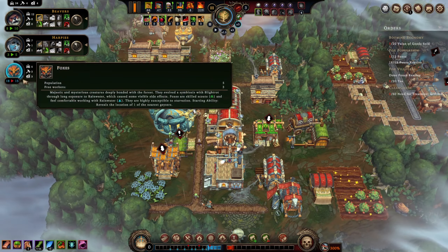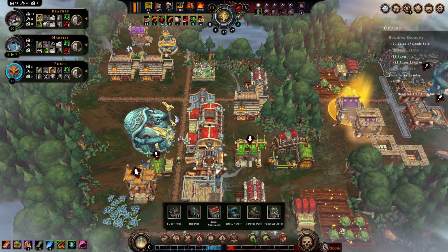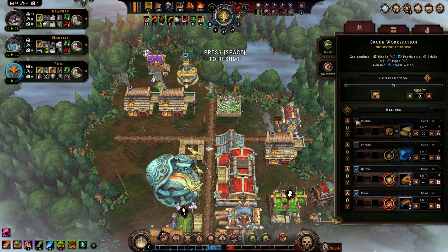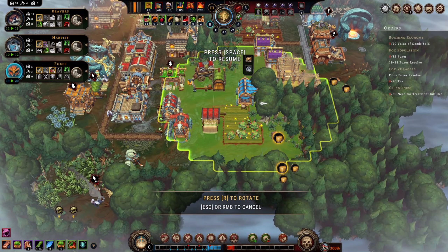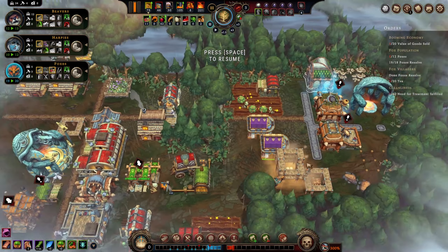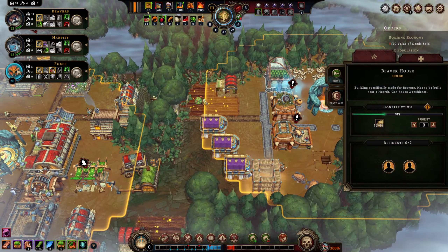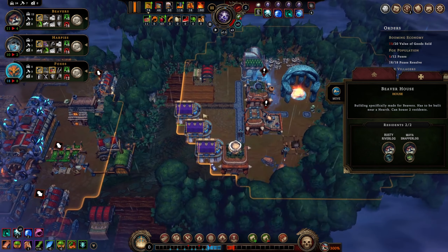We'll stop favoring the foxes — I can still keep some above the reputation threshold, that's good. Are we doing on bricks? Even though I haven't made a single brick this game, let's get the crude workstation going. We want the bricks for sure. No fabric, no planks — just bricks. We need to mine some clay for it, so we'll put the stone cutting camp down as well; we have clay all over the place right there. What are we doing? Good, we got lots of purging fire. Houses are going up, making people happy.